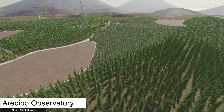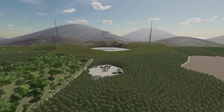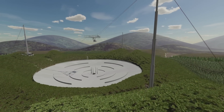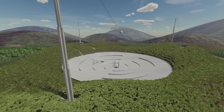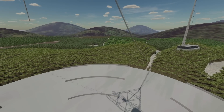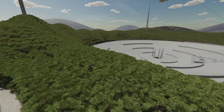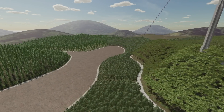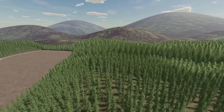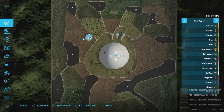Next up we've got the Arecibo Observatory Memorial Map. This is based off a real-life location in Puerto Rico. Back in 2020, one of the cables broke and it actually fell and broke a lot of the plates. It was really cool. Check this out — this is it in its kind of intact form. It's a big satellite, really is what it is. Definitely jump on YouTube and type in Arecibo Observatory to find out some cool stuff about this. It's a logging map, but looking at the PDA you can see a lot of time and effort went into this.